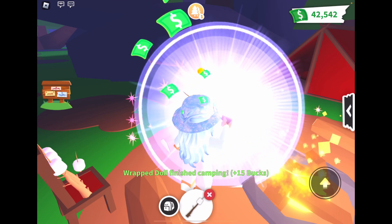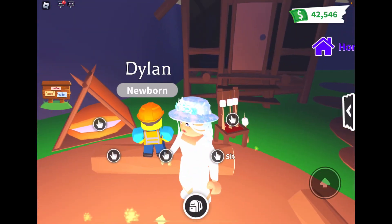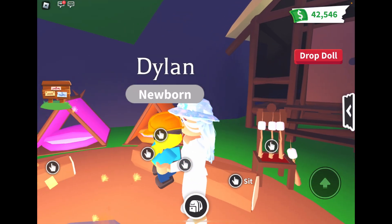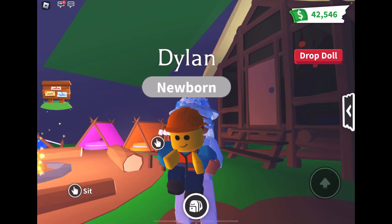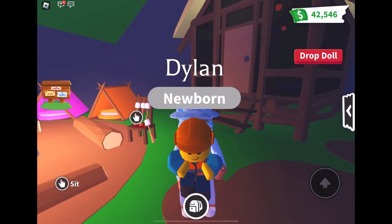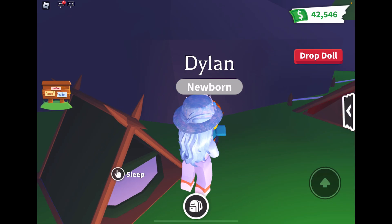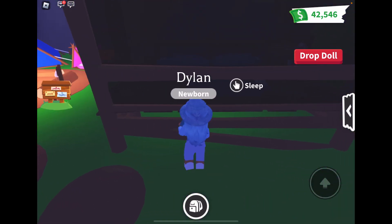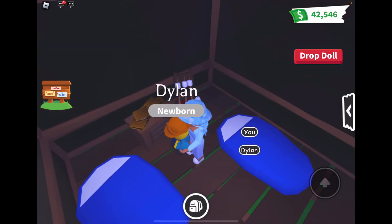It's hatching right now and I'm so excited. His name is Dylan. We can pick him up, feed him — he looks really cool. I'm really curious to see if I can color him, so we'll do that after a few tasks. I also want to see the position he sleeps in, so let's try that first in the cabin. If you didn't know how to glitch in, that's how you do it.